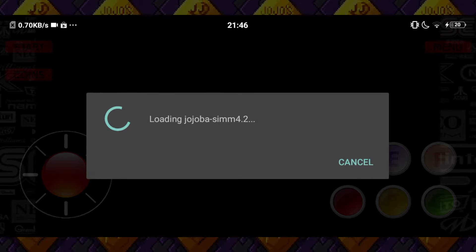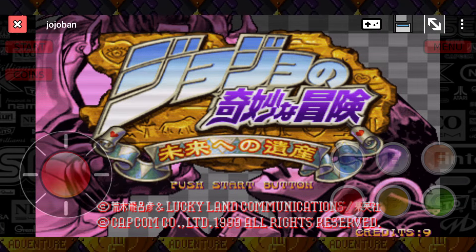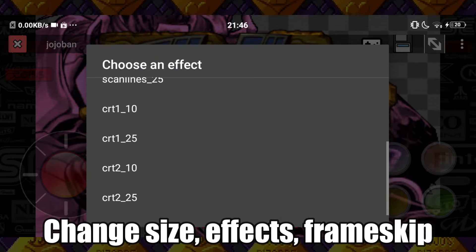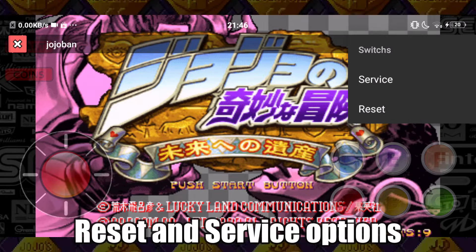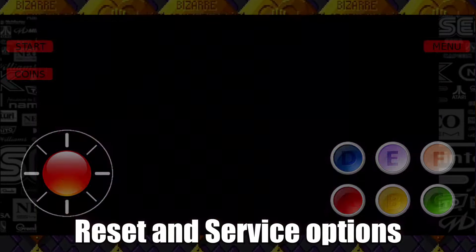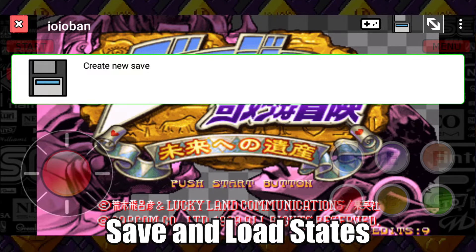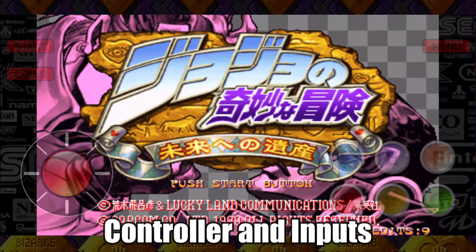You can now play in any orientation you prefer. You're also able to open up the menu and change any of these options to your liking. You may also unlock the city crew characters through the service button in the switches option. You can also create a save state and load them any time through this button. Lastly, you can set a controller or change the arrangement of your buttons right here.